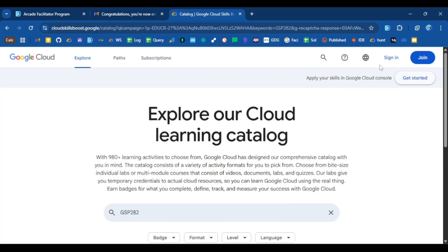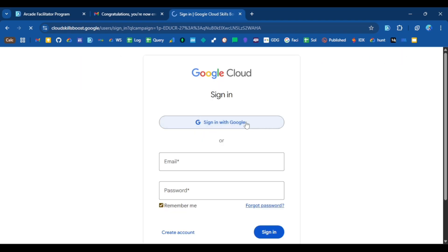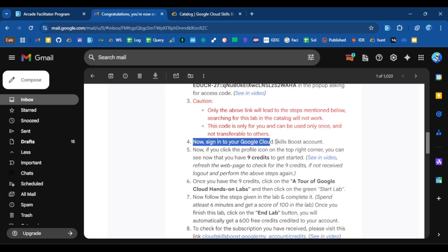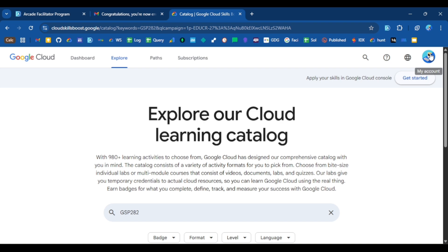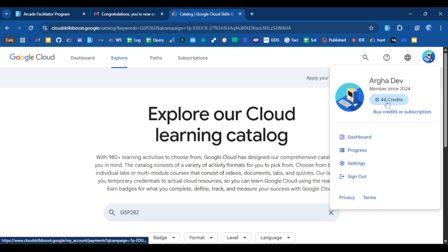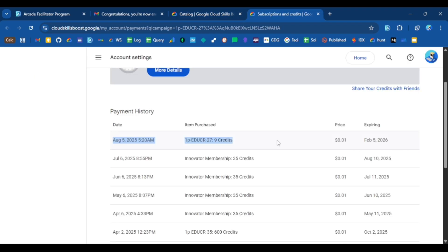The next step is to sign in with your Cloud Skills Boost account. Let me sign in quickly. Once you sign in with your Cloud Skills Boost account, if you click on the profile icon in the top right corner, you can see that you have 9 credits to get started.